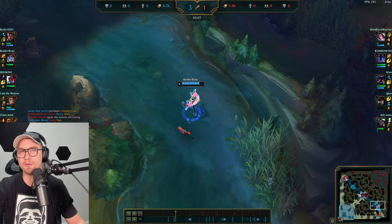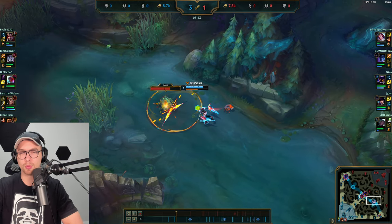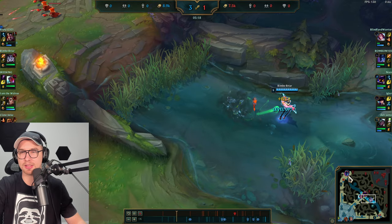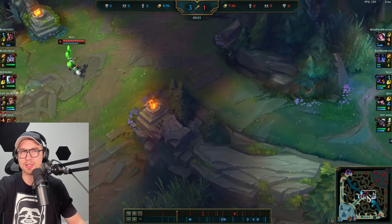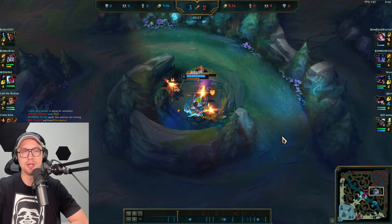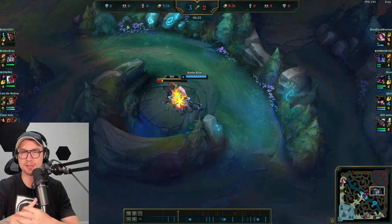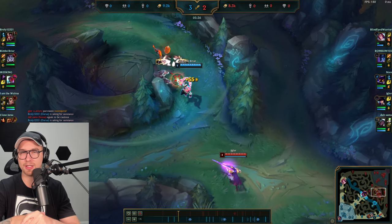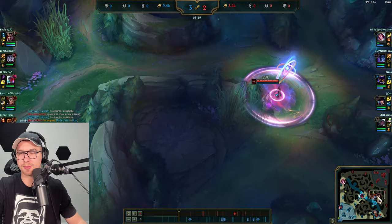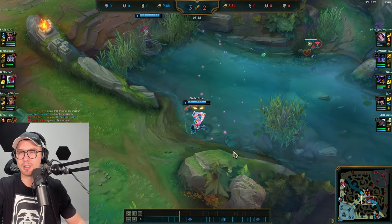Checking if Nocturne took Scuttle — he did not, so we take it and look for a mid lane gank. Veiger is extended and we could combo him with Yone, but he's playing back so we counter jungle instead. At this point in the game, Briar is so strong that basically nobody can fight you one-on-one. Caitlin is trying to harass Briar but to no avail.